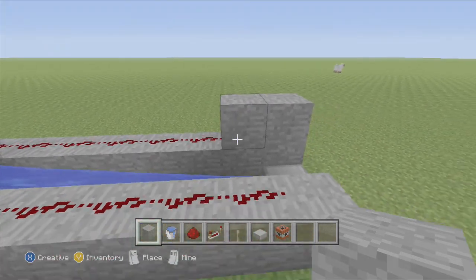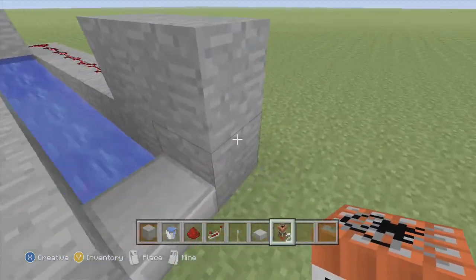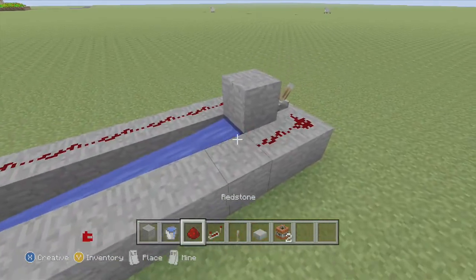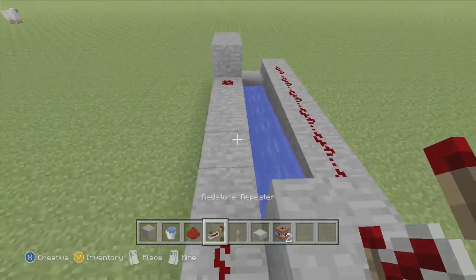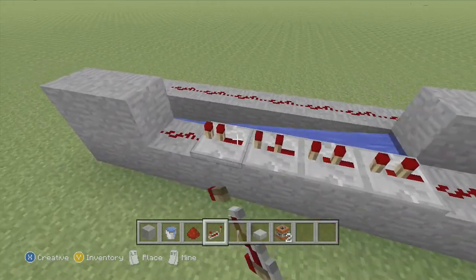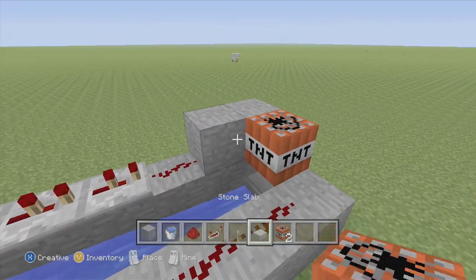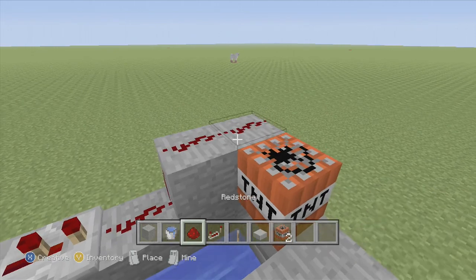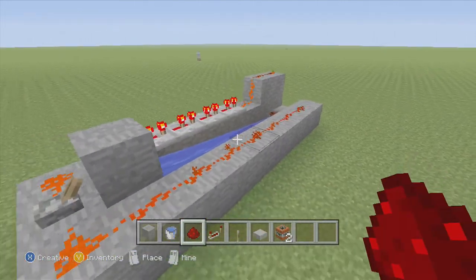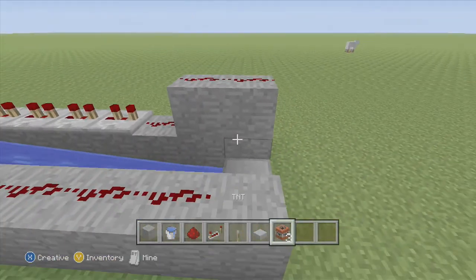What you want to do is put three redstone repeaters right there and click it once. Then you put your TNT right there, put another redstone right there — that should be good — and then you put your TNT right there and right there.